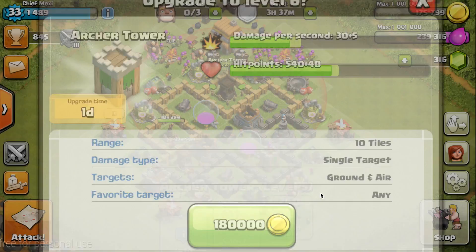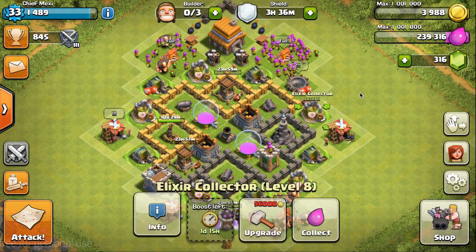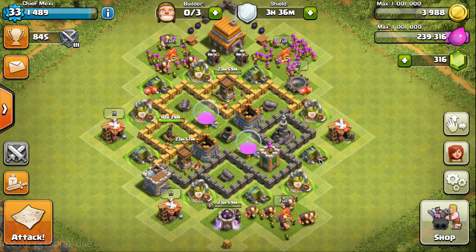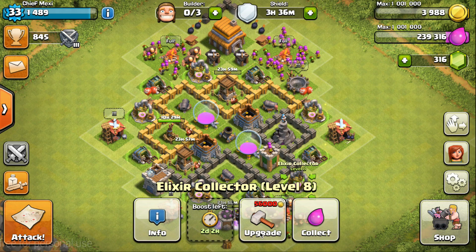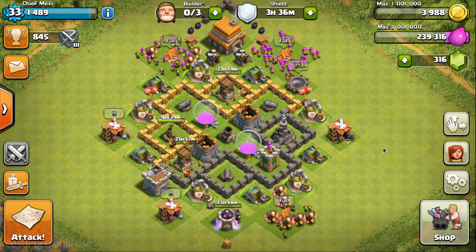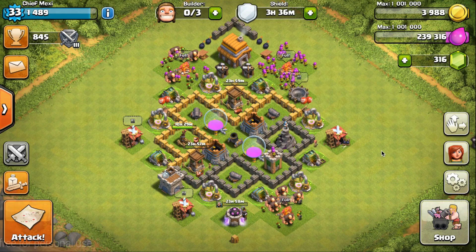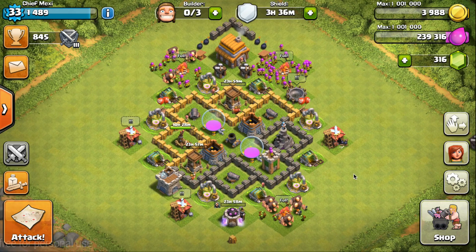Let's get this Archer Tower to level 6 as well. Then I only need to get this barrack to level 7, as well as all of these upgraded another level up — even to level 10. I can upgrade all of them to level 10, which I will not be doing at this town hall level, as I will be upgrading these in about a day so I can cut the gem boosting time, but then reboost them for another week. That's not possible on my main account as I have maxed collectors and mines, but it's possible on this account.